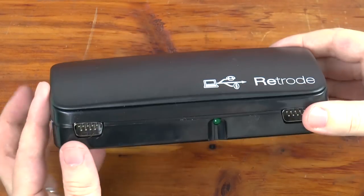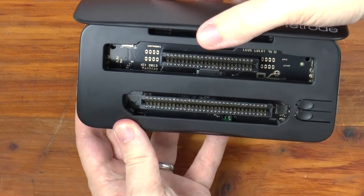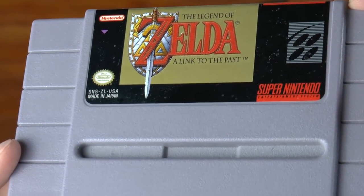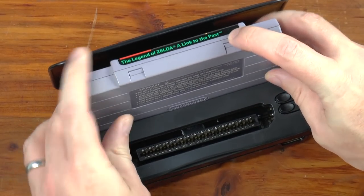In the modern era, it is a lot easier to perform backup operations thanks to a device such as the Retro 2. You can plug a cartridge into the Retro 2, connect it to your computer via USB, and then backup save data.